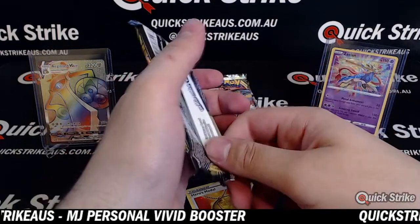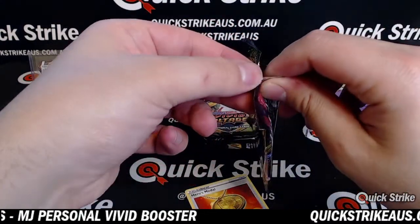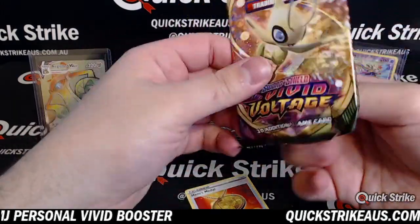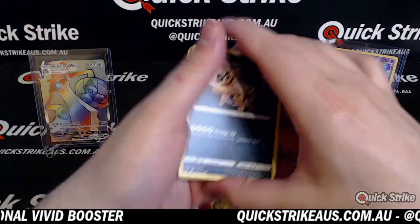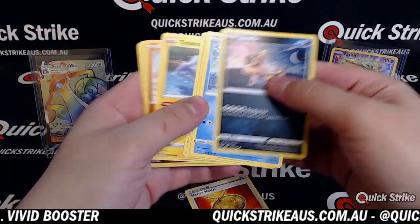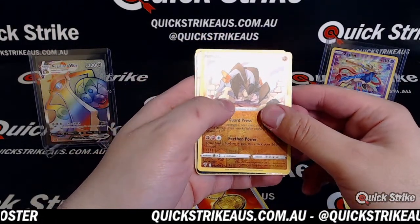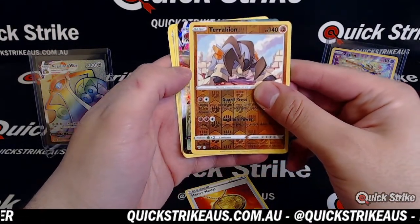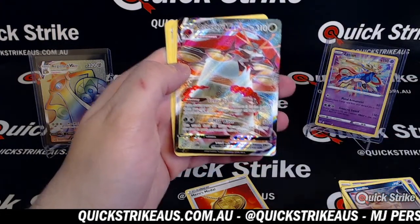Thanks for joining the break before — you hit a nice card in the mason. The Chunker — the Chunkachu — the Fat Pika! Reverse holo Terrakion. And a full art behind that — it's an Orbeetle VMAX full art.